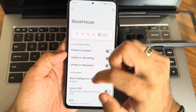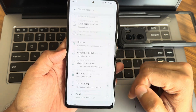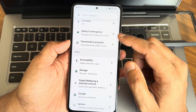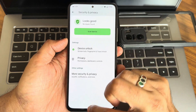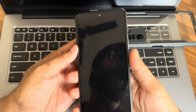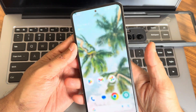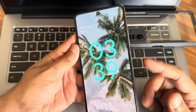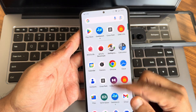The UI smoothness is next level compared to the previous version — you can check out my previous version video to compare. On the security side, the physical fingerprint scan speed is quite fast and accurate. Face unlock is also very fast and accurate for unlocking your smartphone.